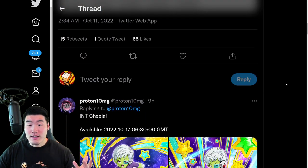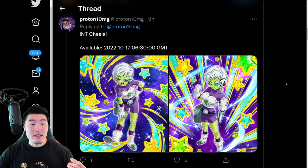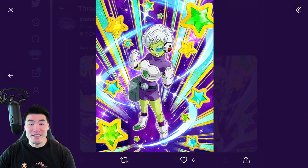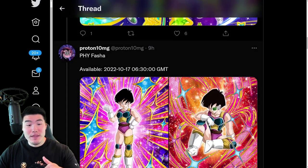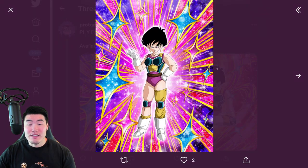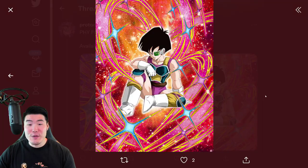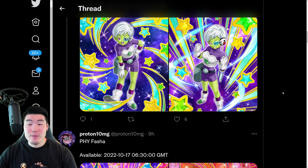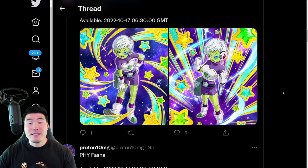With that said, let's scroll down a little bit here and start with the new INT Chi-Li. There's her SSR form, there's the TUR, as well as the Fasha — there's the SSR and the TUR. Both of these units will be arriving on a Rising Dragon Carnival banner, which means that's going to be double rates, but it will have no featured LRs or Dokkan Fest units. And I'm going to say this right now — as far as value for your stones go, this banner is going to be pretty bad.